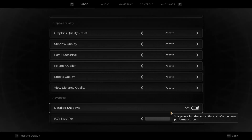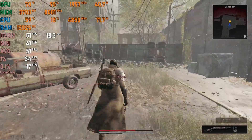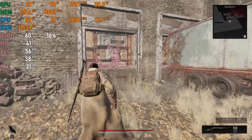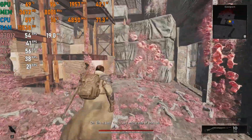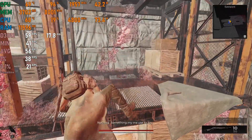Remnant 2 on the potato graphics setting, which is the lowest available: given this is a recent title you'll need a better GPU for better visuals, but if you don't care about that the A400 gets averages of 45 to 50 fps without the eye candy.